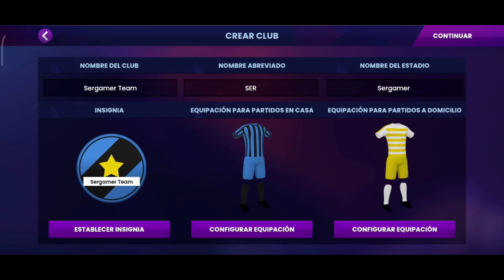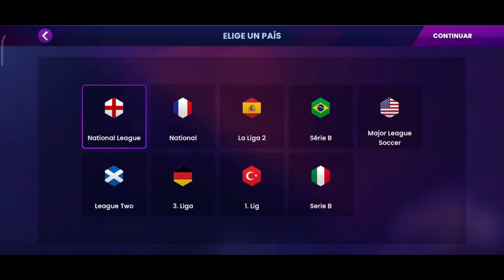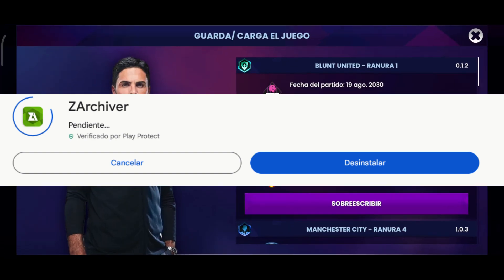To start, you have to begin a career in the Create Your Club mode. After that, we are going to go to the ZArchiver application that you are seeing on the screen.